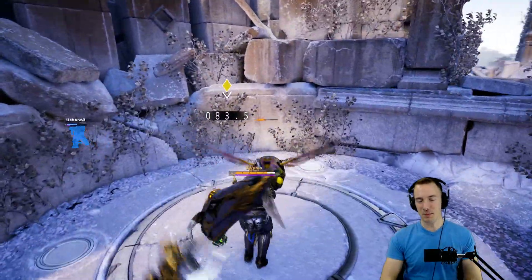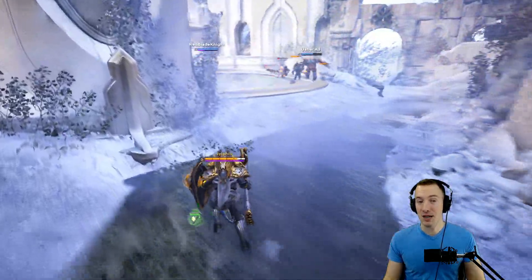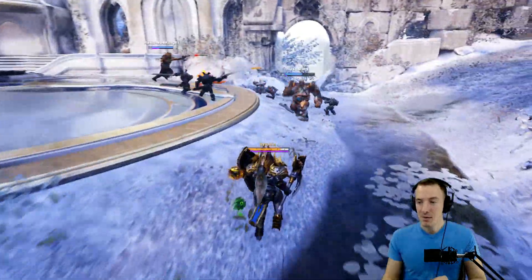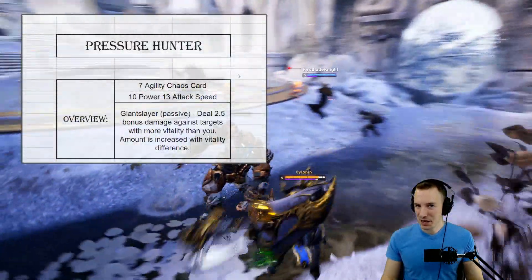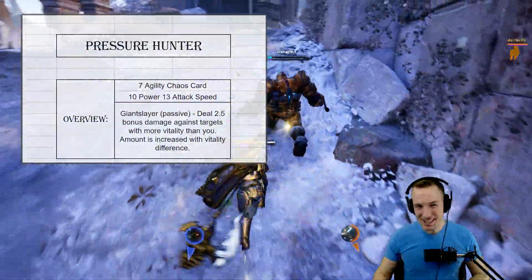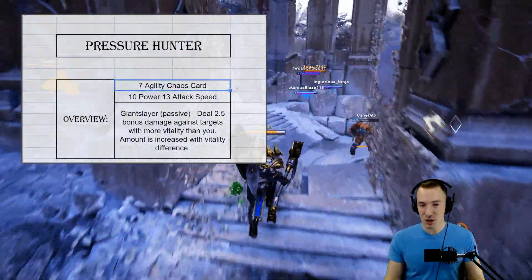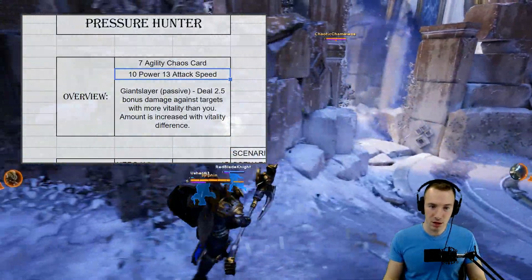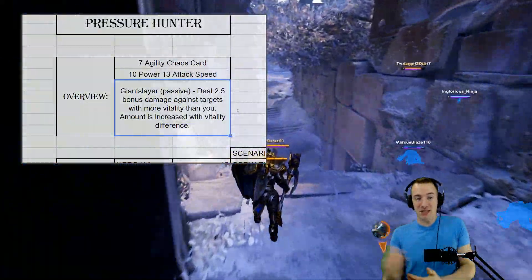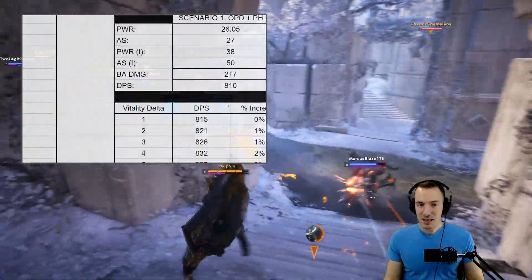Hello ladies and gentlemen, welcome to a Paragon guide. I am Sylphan. In this video we are taking a look at the math behind Pressure Hunter — a very interesting card that I think I have found something with. The TL;DR right off the bat: it's a seven agility chaos card with some power, some attack speed — a little bit lower than usual — but a passive that gives you more damage against targets with more vitality than you.